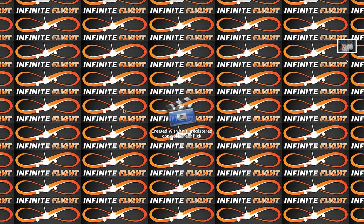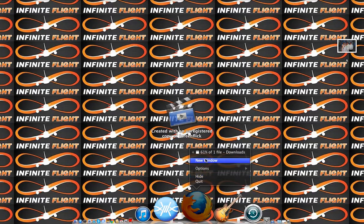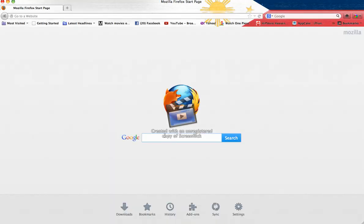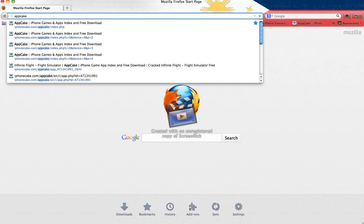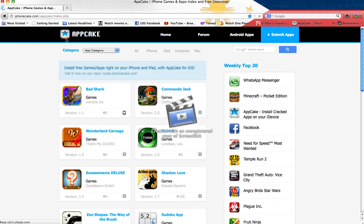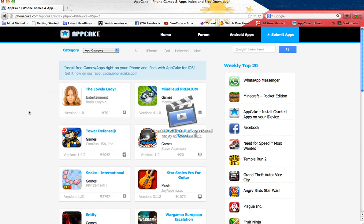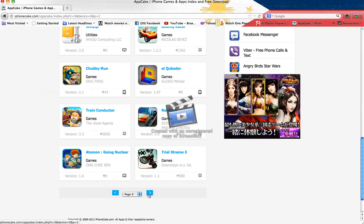Hey guys, today I'm going to show you how to get Infinite Flight on iOS 9.1.9 version. First of all, go to any website using Safari or any browser. Click the first one and go there. Note that app trackers or installers are shut down. There are no downloads here — you need your iOS jailbroken. Android is not required; iOS only.